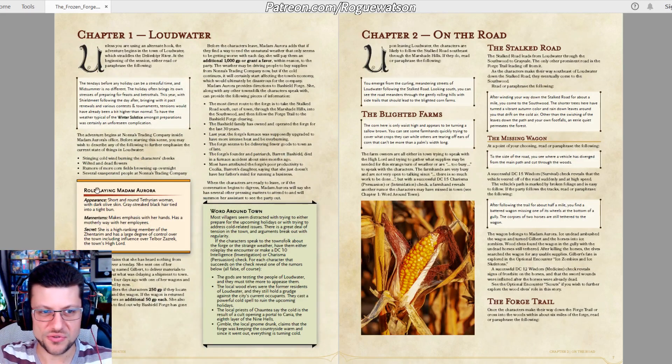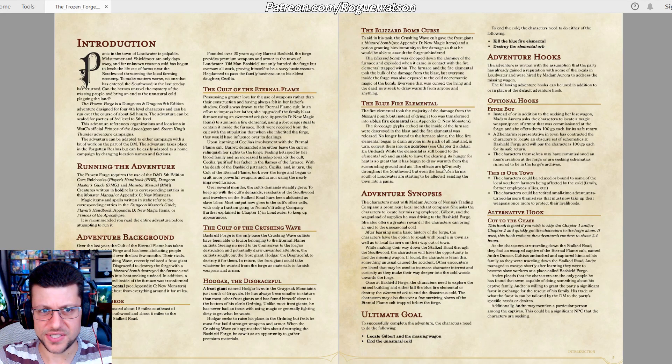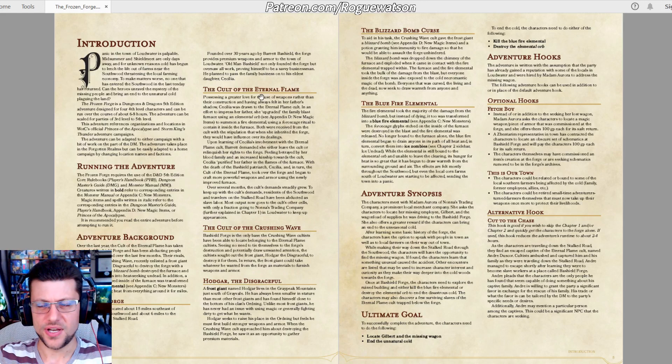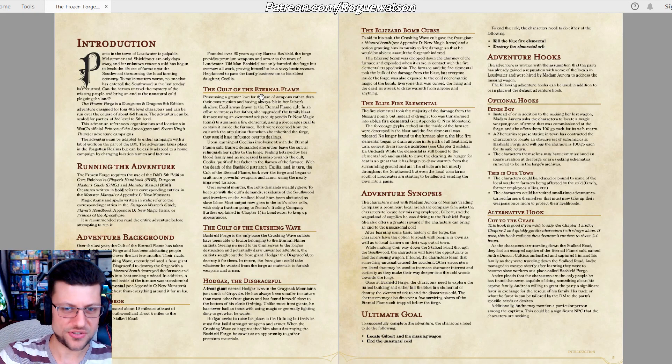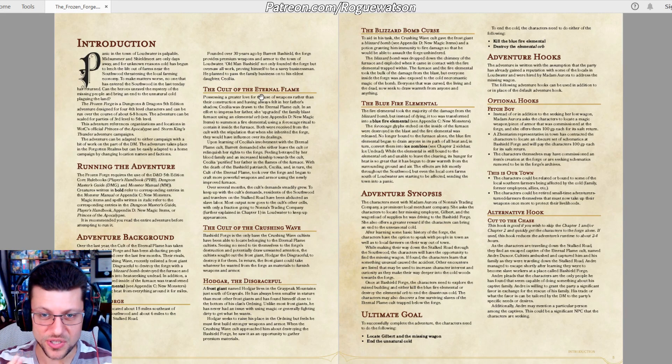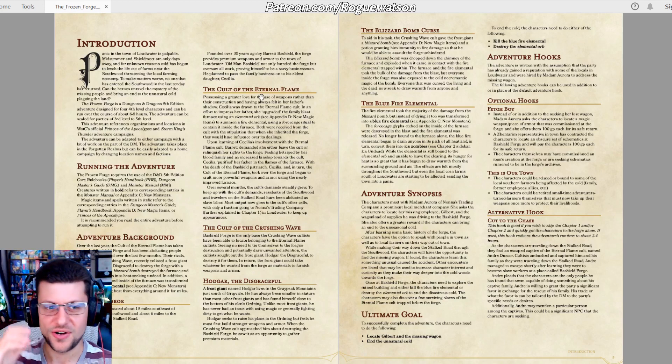There are only three NPCs, including the primary quest giver. We also get an entire two pages based on the adventure background and synopsis that sets up the Warring Cults. If you haven't played Princes of the Apocalypse, it's all about elemental cults trying to bring about the end of the world — and they actually fight each other. This adventure features the Cult of the Crushing Wave, the water cult, attacking a fire cult forge. The attack was successful, basically destroying the forge, and the players come across the devastation and learn what happened.